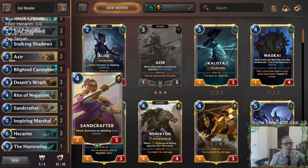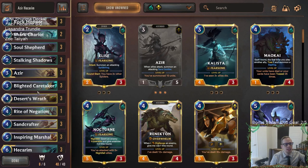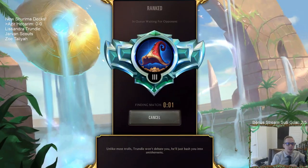With ephemeral decks, you usually don't block very well, but I like some of the new cards they printed. Sand Crafter is a four-mana 3/5—a great body for blocking—but you still get the bonus for attacking. Inspiring Marshal is a five-mana 4/6, another really good blocker, and when you summon another ally, you give it plus two plus zero this round. And of course we'll have Hecarim. This should be a lot of fun. Let's get into it—Azir Hecarim!